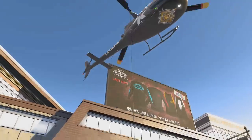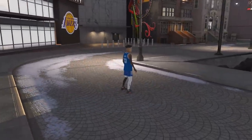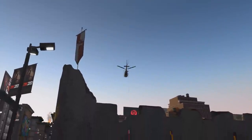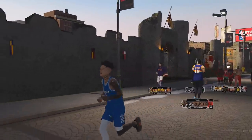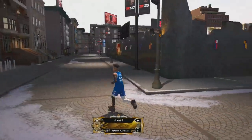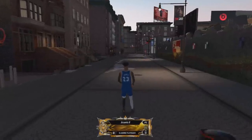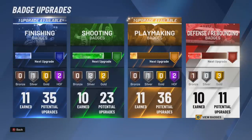I show you guys rare builds, I show you rare overpowered builds, but today we have the most badges out of any build in NBA 2K20. This build's name you're going to be very familiar with — it's basically the opposite of the other build I have. This is the Slashing Playmaker, but build names don't really mean anything in this game. As you see in the title, it gets 105 badge upgrades.